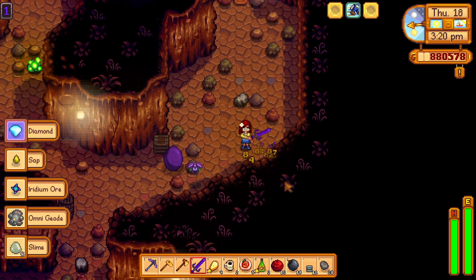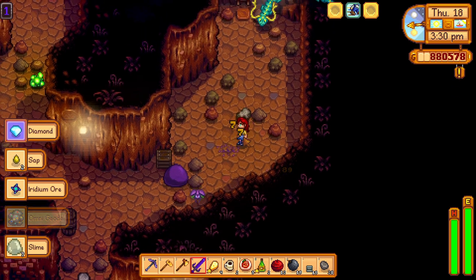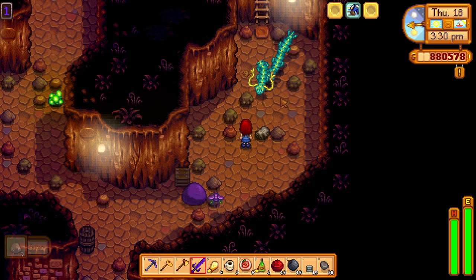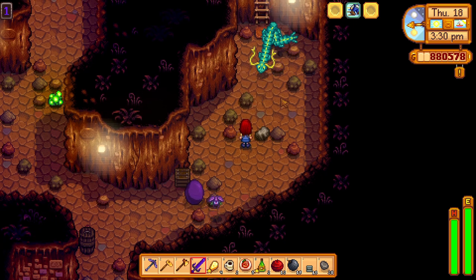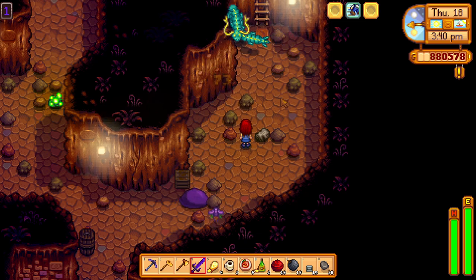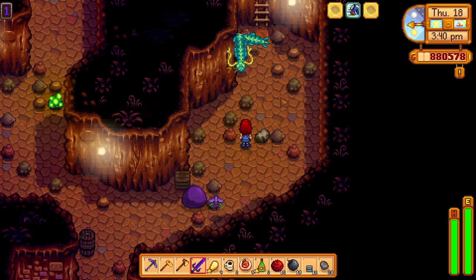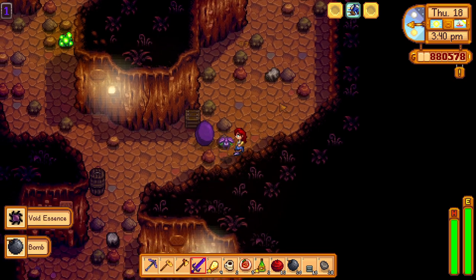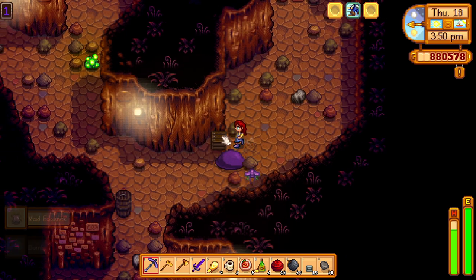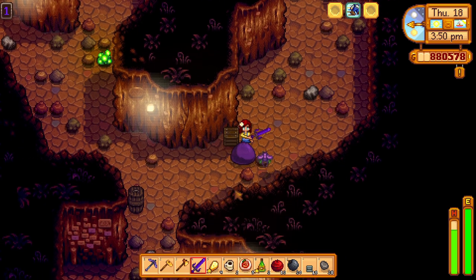There are also a couple of other enemies to watch out for. Those flying heads that shoot fireballs at you, which you would usually see only in the regular mines — well, they are in the Skull Cavern now too. When you hit them, they do a very weird erratic movement that sometimes results in taking unnecessary, unavoidable damage. At least they don't do that much damage and their max health isn't very high.